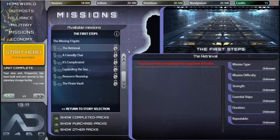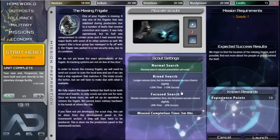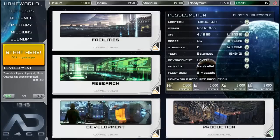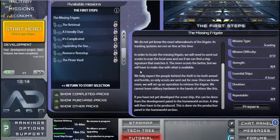Under missions there are story-based quests, including one to find a missing frigate. I can prepare the mission with settings like normal, broad, or focus search. It takes five minutes and rewards 10 experience points, but requires one scout ship. I don't have scouts yet — I haven't developed the scout ship design, so it'll be at least half an hour before I can even start.